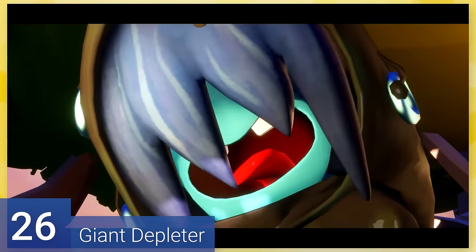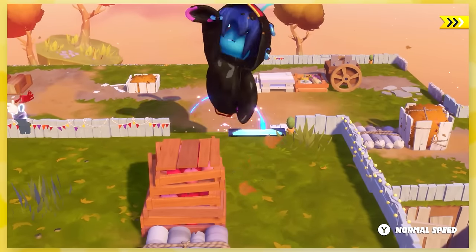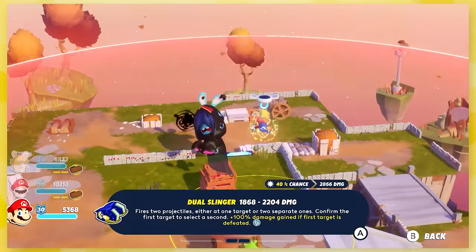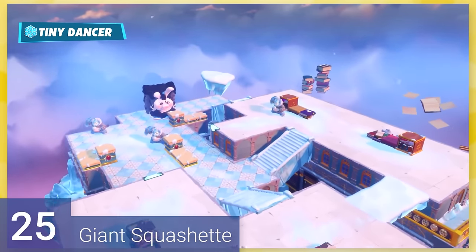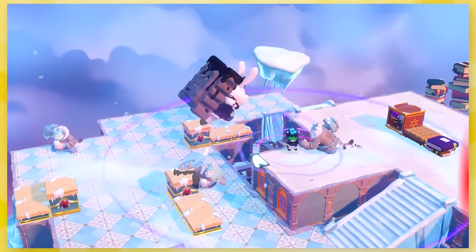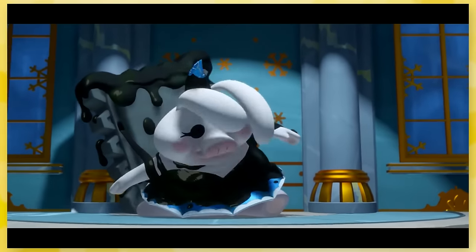26: Giant Depleter. Take a wild guess what this boss is like. It's a ginormous Depleter, and nothing beyond that, except it's extra annoying because it can heal off your own health. 25: Giant Squashette. It functions like a regular Squashette, but it's meh. I do kind of like how the Darkmas covers mostly the dress, so it's somewhat stylized, but otherwise it's another meh boss battle.